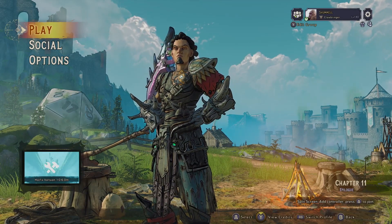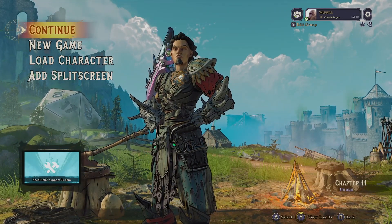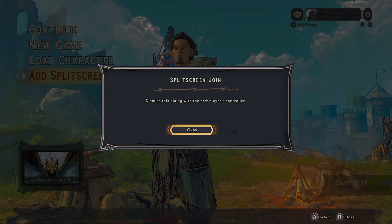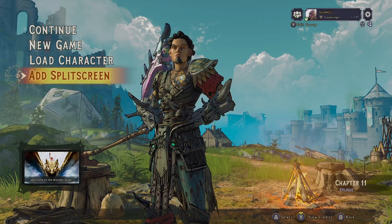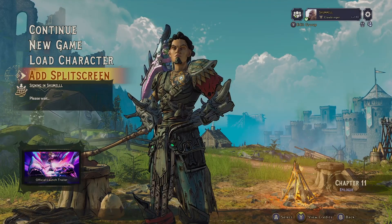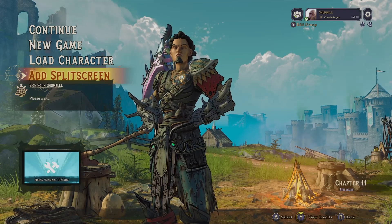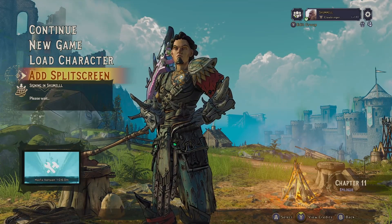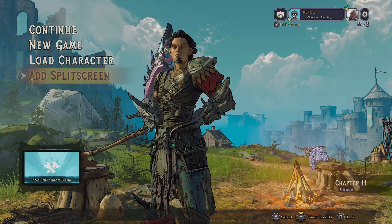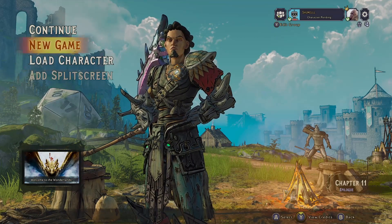Once you get logged back in and get back to the main menu, you're going to repeat the process: go to Play, go down to Add Split Screen, and log that second account back in. This will take a little bit of time to log the character in, but it's not too bad. Once both accounts are logged in, go up and hit Continue, which will load you back into the game.